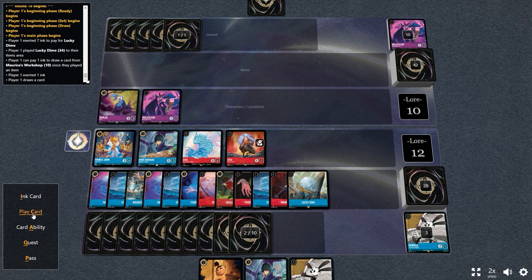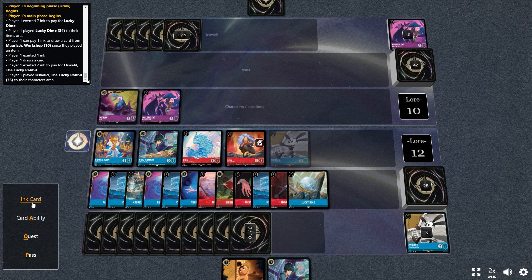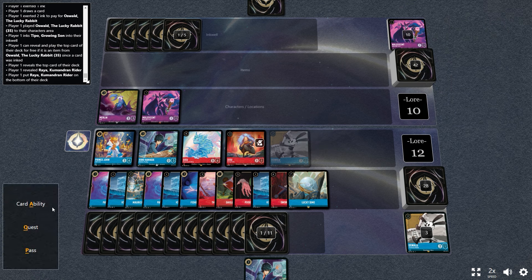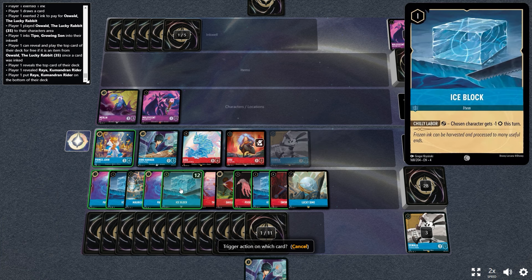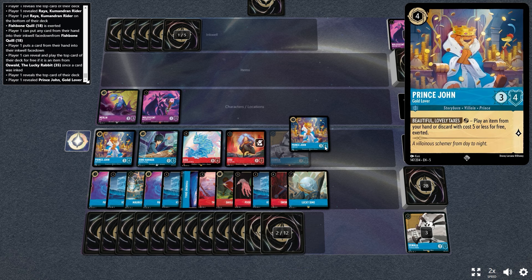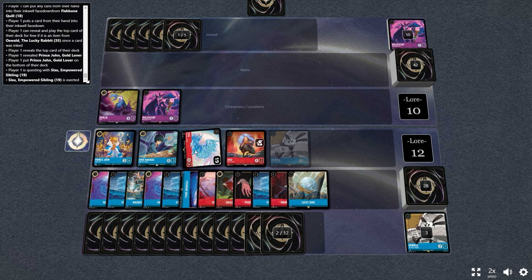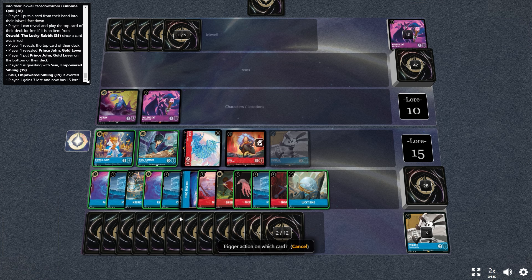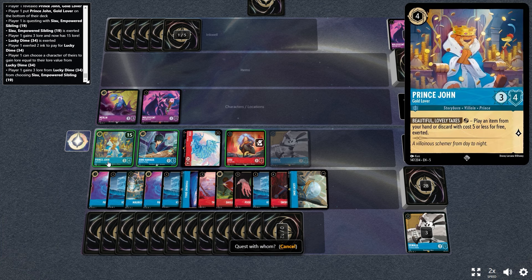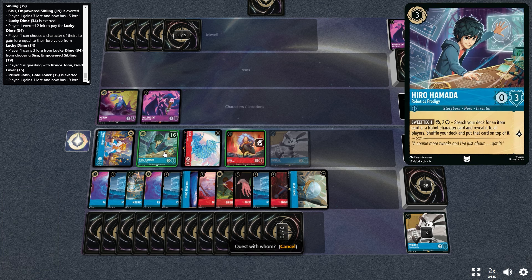Even though items come into play exerted, things like the Plank, Poisoned Apple, and Sword of Truth do not need to exert to activate their ability — you pay some ink or banish themselves and get their effect off right away, same with Maurice's Workshop. The only things where coming in exerted really matters are Ice Blocks, Shield of Virtue, and Fishbone Quill — even the Great Stone Dragon comes in exerted regardless of how you play it. Rhea unfortunately goes to the bottom, so we didn't get to showcase the Rhea readying Prince John. Another Prince John — at this point I shouldn't even be activating Oswald since there are very few items left in the deck. Regardless, we have this game locked up — Lucky Dime, quest with the CCU, get six lore, quest out for game.